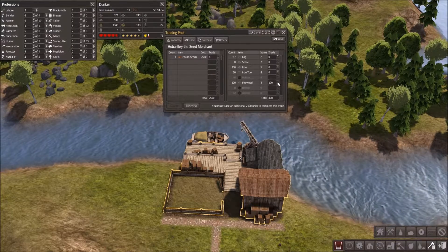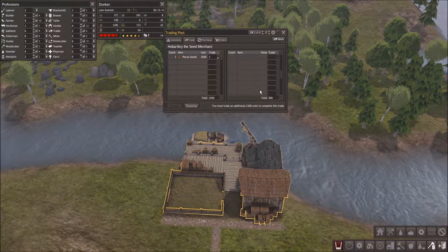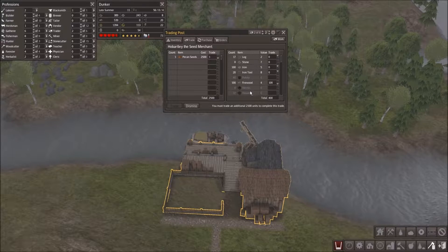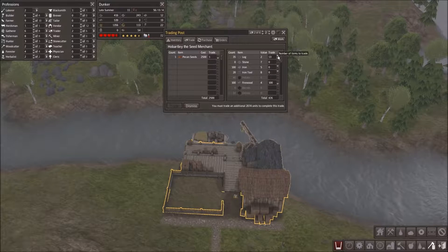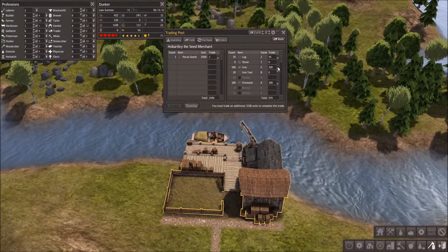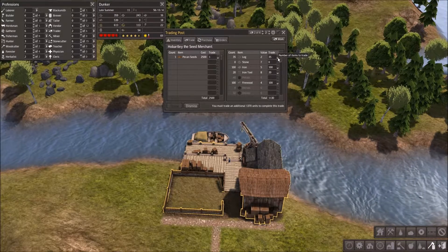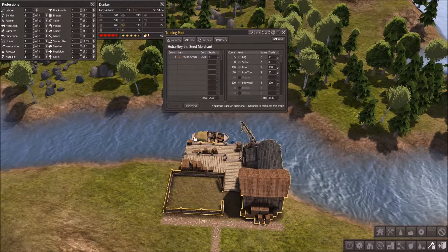Let's get all the firewood we can, because that is a pretty decent thing we could trade. He doesn't want anything else that we're selling. Let's try and raise this as much as we can. I suppose we can raise the iron, but I don't want to, because then they'll be putting more iron here instead of in the stockpile back at home.